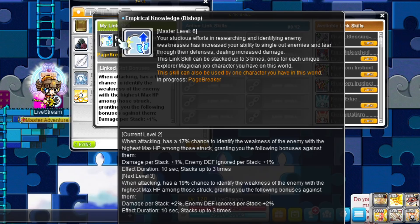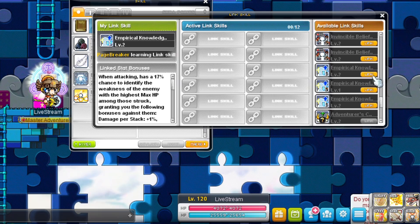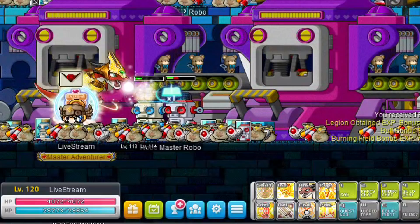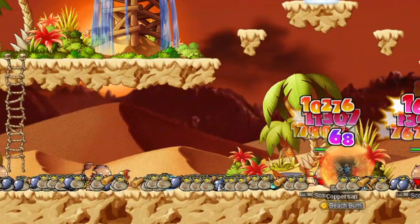Bishop is an explorer mage — all explorer mages share the same link skill, meaning Bishops, Fire Poison Mages, and Ice Lightning Mages all have the exact same link skill. This link skill can also be stacked and is a great one to have. It has a chance to mark an enemy with the highest HP for 10 seconds, stacking up to 3 times, and increases your damage and ignore enemy defense against those enemies. Bishop's Legion effect increases INT, useful only for characters that rely on INT.